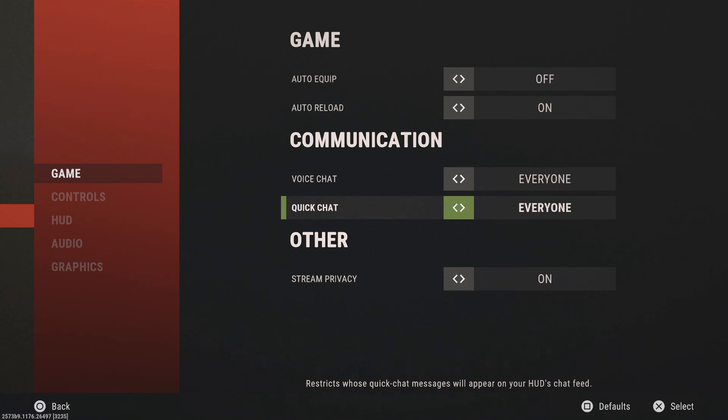Voice chat set to everyone, and quick chat to everyone — that's personal preference, but in Rust you kind of want to see and hear those things so I keep that on. Streamer privacy I have on to prevent stream sniping. If you record videos or stream, definitely keep streamer privacy on.